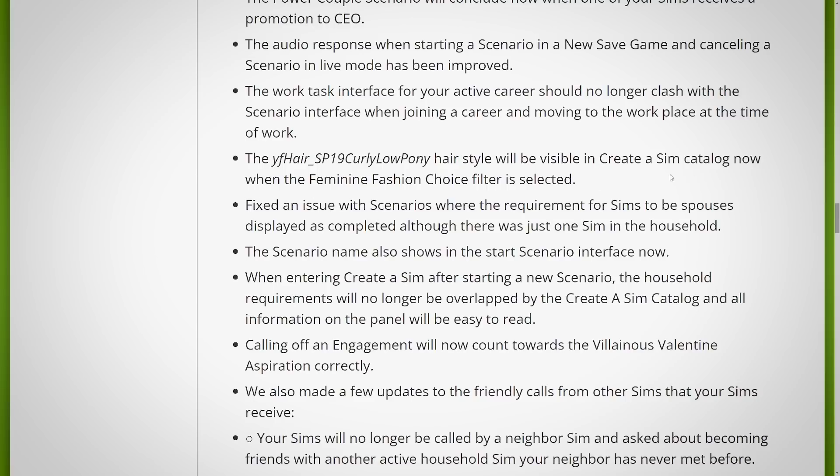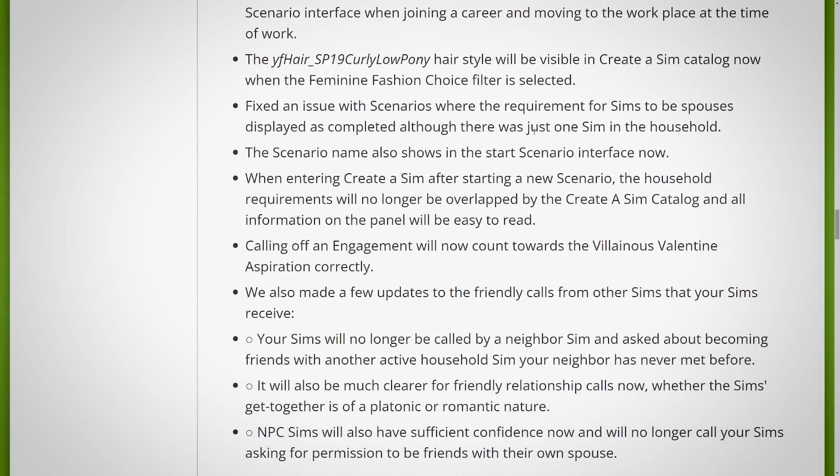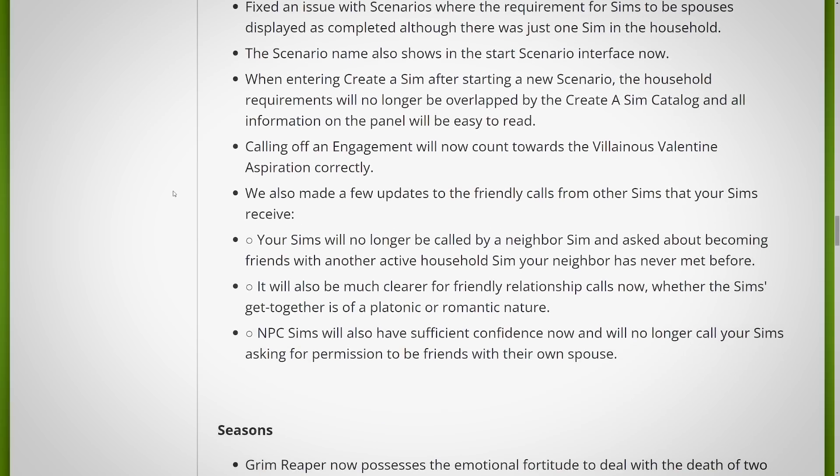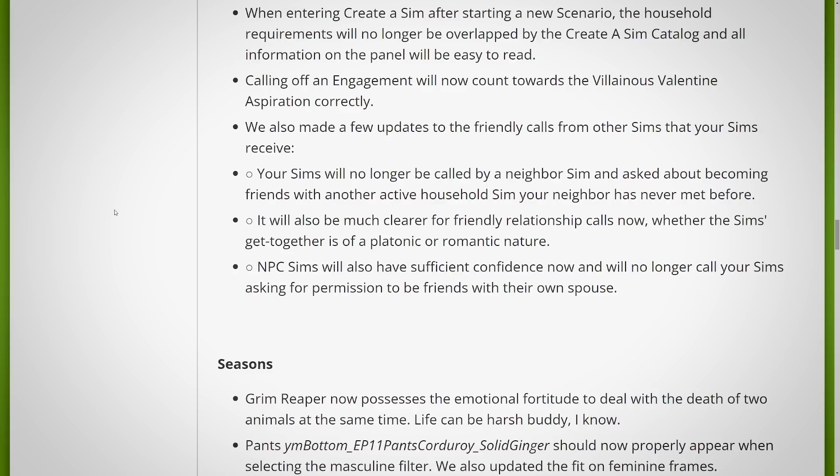A specific hairstyle will now be visible in the Create a Sim catalog when the feminine fashion filter is selected. Fixed an issue where the requirement for Sims to be spouses displayed as completed even though there was just one Sim in the household. The scenario name now shows in the start scenario interface. When entering Create a Sim after starting a new scenario, household requirements will no longer be overlapped by the catalog. Calling off an engagement will now count towards the Villainous Valentine aspiration correctly. We also made updates to friendly calls from other Sims — your Sims will no longer be called by a neighbor asking about becoming friends with an active household Sim that neighbor has never met. It will also be much clearer whether a Sim's get-together is of a platonic or romantic nature. NPC Sims will no longer call your Sims asking for permission to be friends with their own spouse.